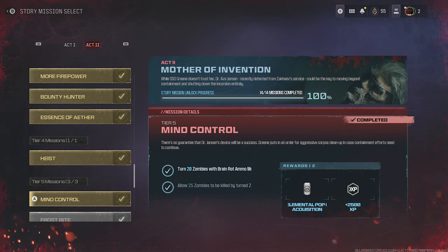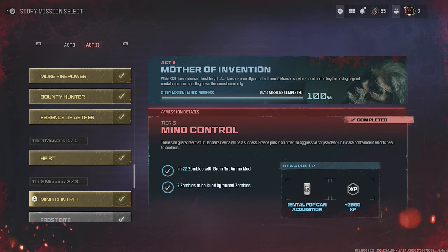Mind Control requires you to turn 20 zombies with Brain Rot. It has about a 30-45 second cooldown depending on how quickly the zombie dies. Shoot a zombie, let it turn, let it kill some zombies. You'll probably get the 25 kills before you get the 20 turned zombies. You need to make or find the Brain Rot ammo mod and equip it to a relatively low damage weapon. Individual tracking — not team-based.